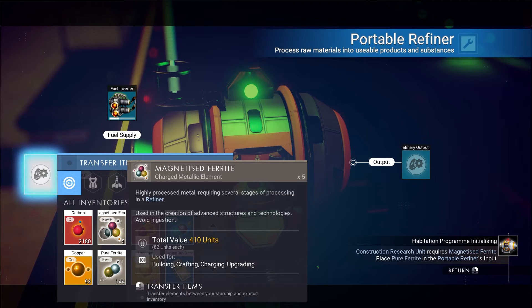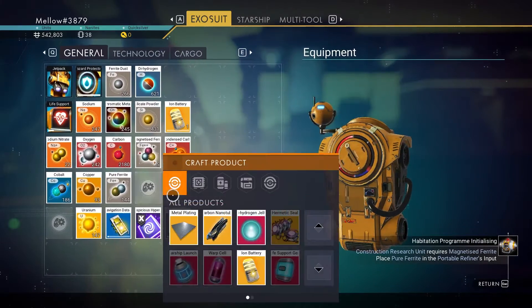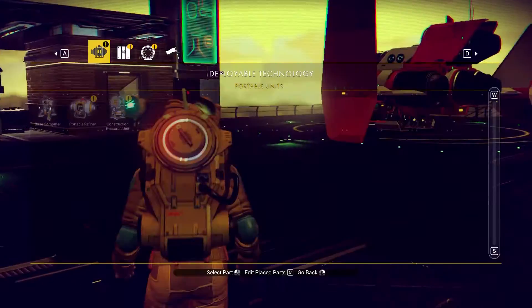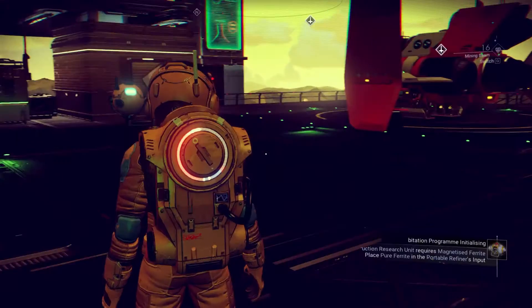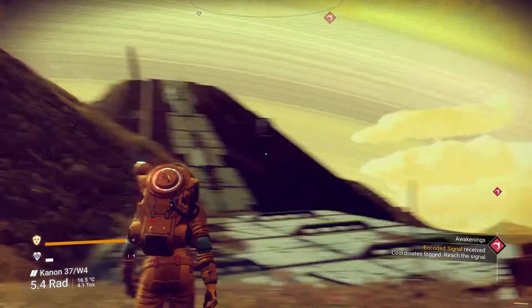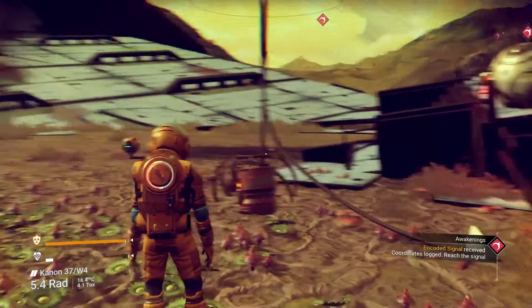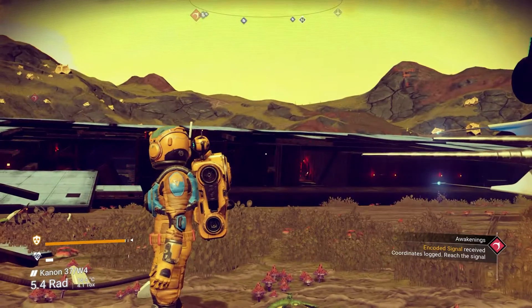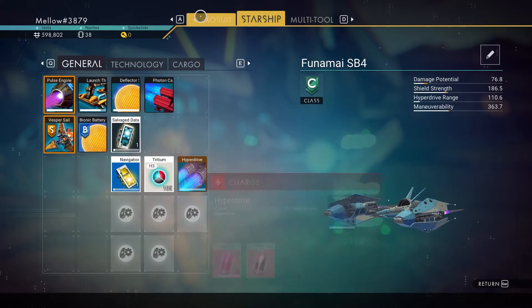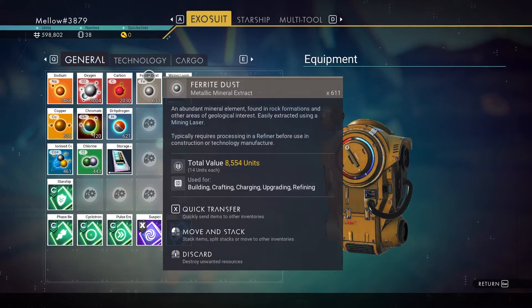You need to talk to a couple of people, so just talk to anyone walking around. You'll finish that part of the quest and be asked to go to the next point. The next place you'll have to go is a wreck, which will be on another planet — just fly over and look around when you get close.